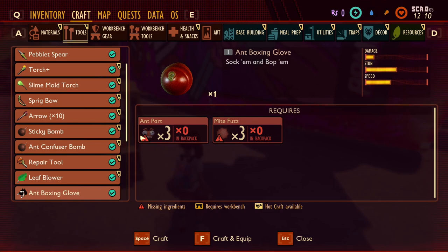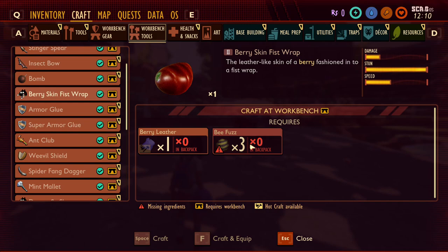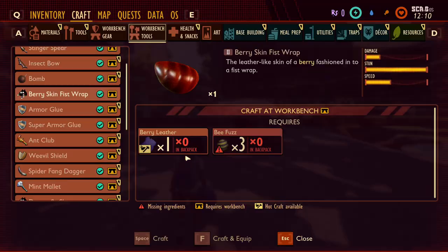Next up we have the ant boxing glove, made quite easily with ant parts and bee fuzz. This is another melee weapon similar to the spear in terms of damage and speed, but with the added benefit of being able to stun. The berry skin fist wrap is essentially the tier 2 of the ant boxing glove, with slightly more damage and substantially more stun potential. It is made with berry leather and bee fuzz.